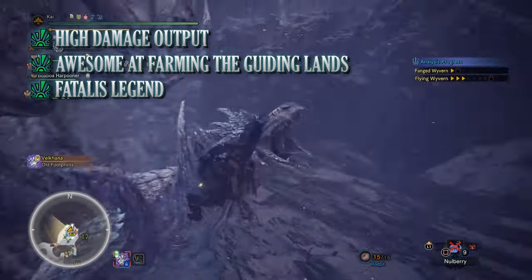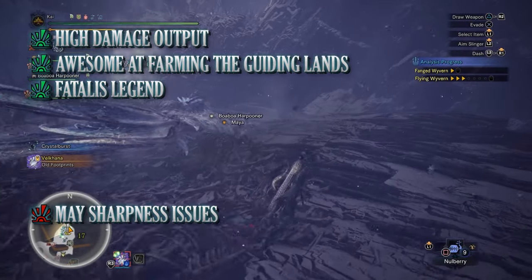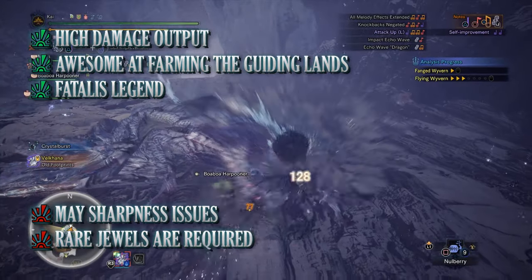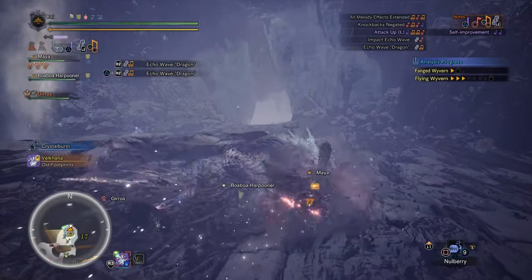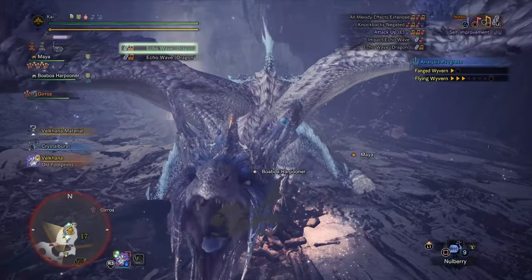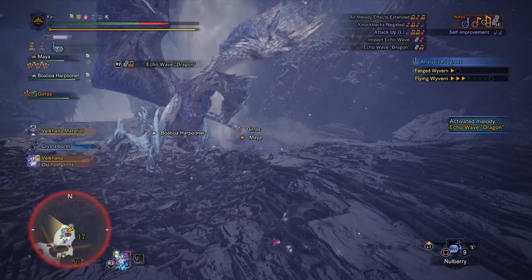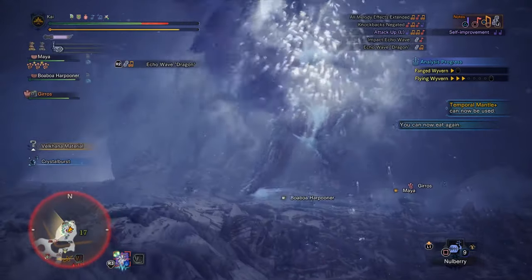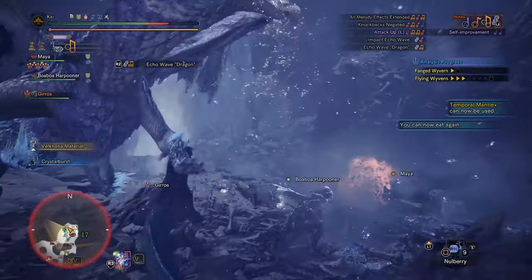But there are cons to this build — very similar to the first build, there will be times that sharpness will be an issue, and again this is a jewel-heavy build requiring some of the rarest jewels in the game. But if you're looking for a build to farm the Guiding Lands effectively, efficiently and quite quickly, this is one I can recommend. Having such high raw attack means that you don't have to switch out this build for other builds to counter the monsters you take on in the Guiding Lands, which also adds to the overall efficiency of this build.